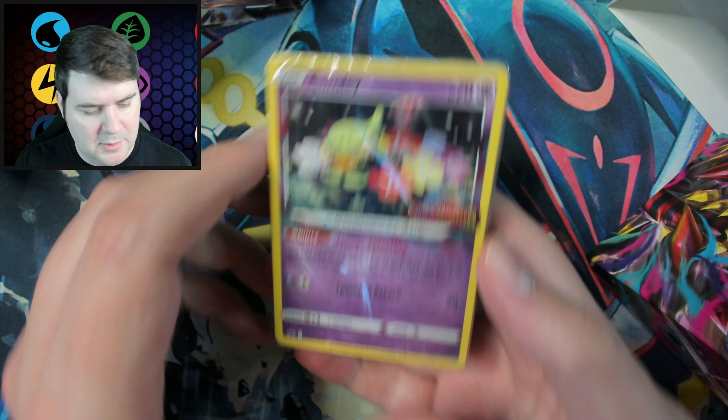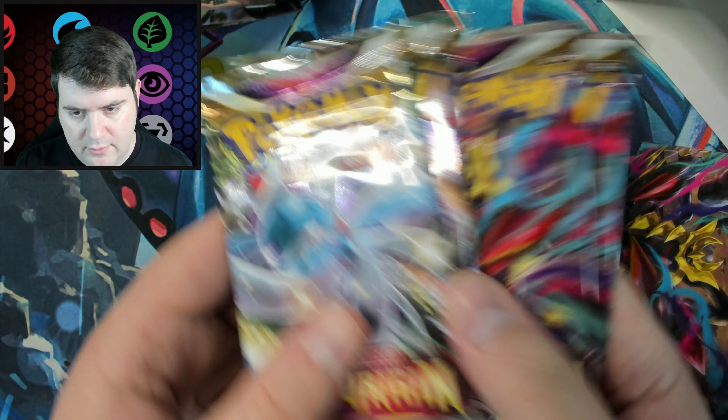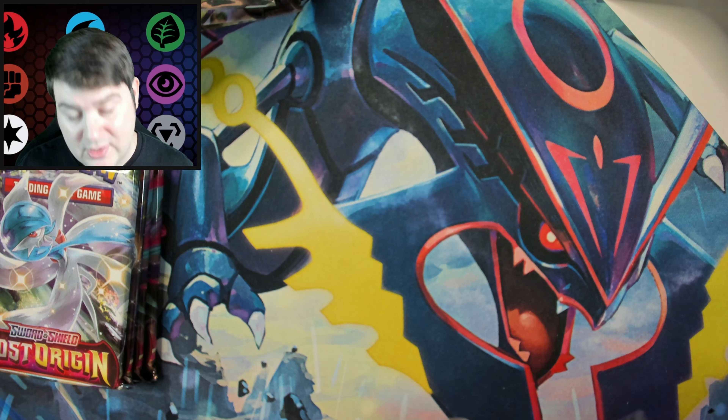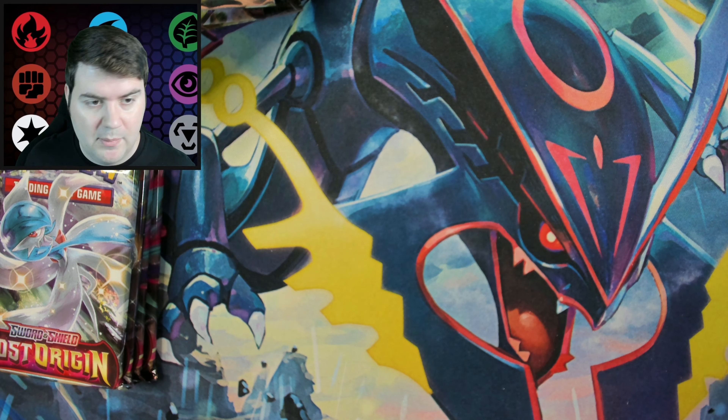Opening the two stadium Build and Battle boxes. These are the same dice that come in every box — white and red, pretty basic but cool. First stadium box promo is a Comfy. Bummer. Only one Finizen so far too. Four more packs from this one.